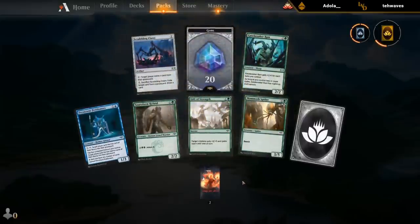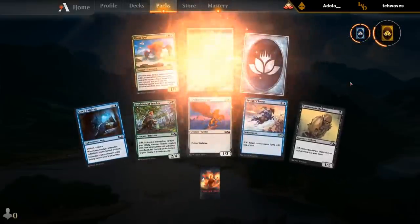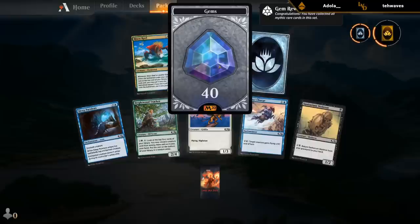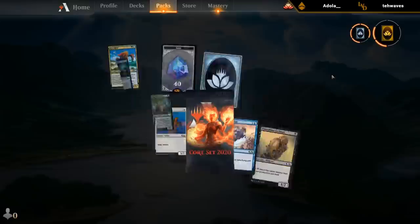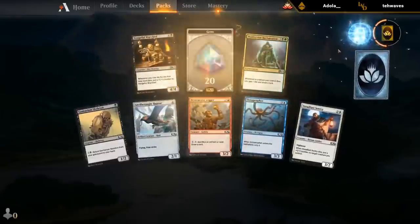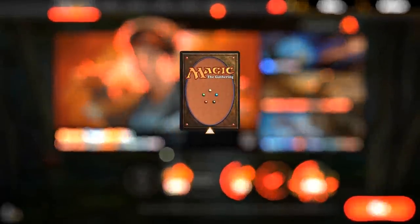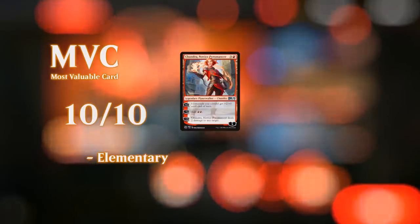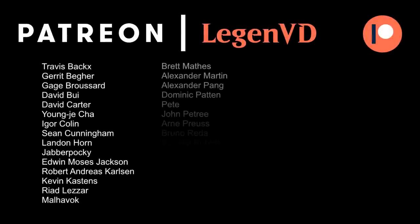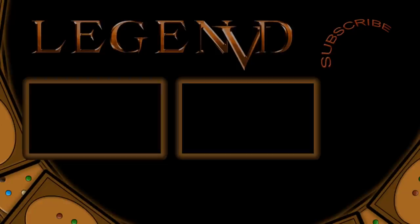Let's crack some packs. Risen Reef — a nice one. Nice mythic wild cards turned into 40 gems. Want to thank everyone for watching — hope you enjoyed, and as always have a nice day. I also want to thank all my patrons for being part of the channel, and you can become a patron yourself today and decide the topic of future videos over at patreon.com/legendvd. We'll see you next time.